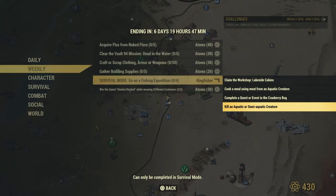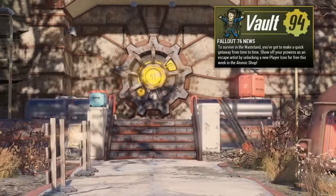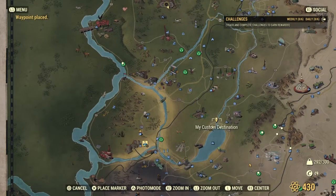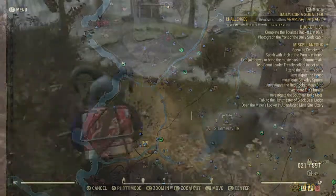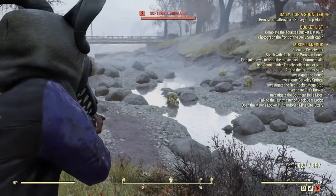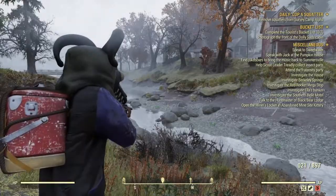Now all of these are pretty straightforward, but I'm going to show you exactly what you need to do. First thing first, we need to go into survival mode and then we're going to claim ourselves a Lakeside Cabin. We're going to go to this custom location here — you're going to find yourself some low-level soft shell Mirelurk bugs. Kill these and you will complete one of the steps.